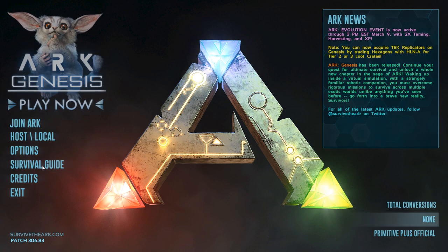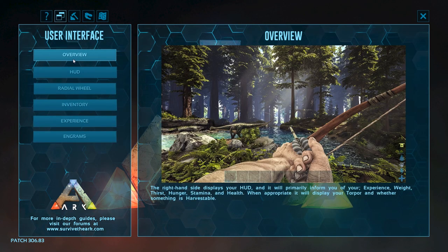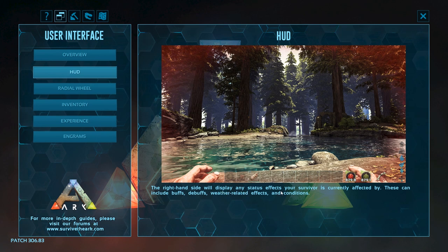Survival Guide — let's have a quick look at that. Welcome to the Ark. Before you can get started on your epic survival adventure, there are a few basic things you'll need to learn about the game to give you the best possible chance of survival. Oh, dinosaurs. The right-hand side displays your HUD, and will primarily inform you of your experience, weight, thirst, hunger, stamina, and health. When appropriate it will display your torpor — whatever that is, I've never heard of that. The HUD also displays any status effects the player is currently affected by, including buffs, debuffs, weather-related effects, and conditions.